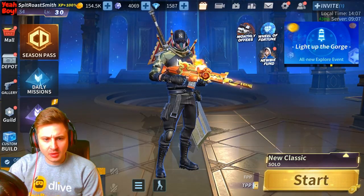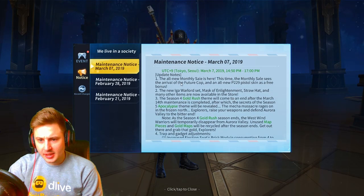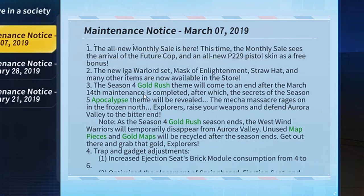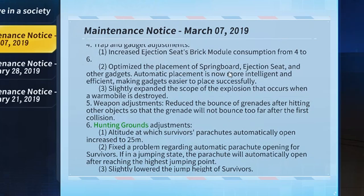Let's read over the patch notes quickly to see exactly what they've added. They've added the future cop skin which we just saw. They've added a new P229 pistol skin which we'll check out in a second. There's also the new Eager Warlords set, Mask of Enlightenment, and a straw hat, which we'll go and check out.